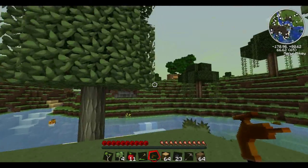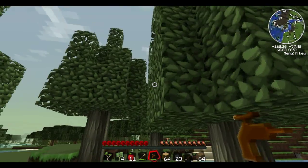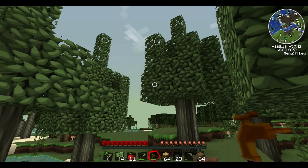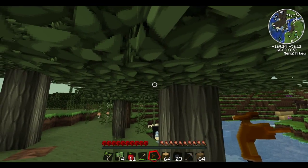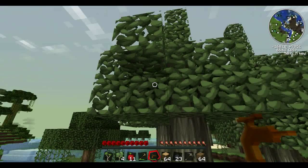So rubber trees are the only way to produce Industrial Craft rubber. I know that in TechIt there is also Red Power 2 rubber, but I'm not actually sure if they're different. I know they have different trees; I'm not sure how the Red Power ones work, so I'm teaching you about Industrial Craft.